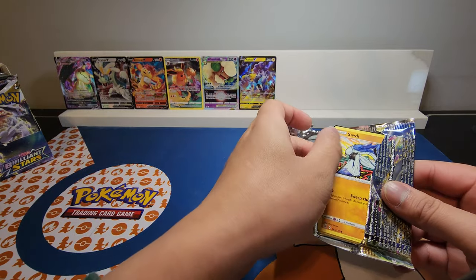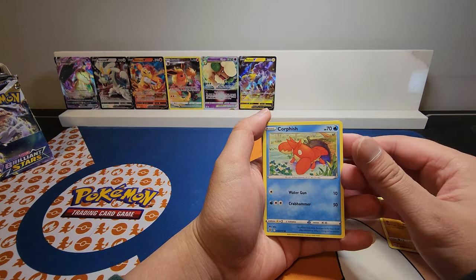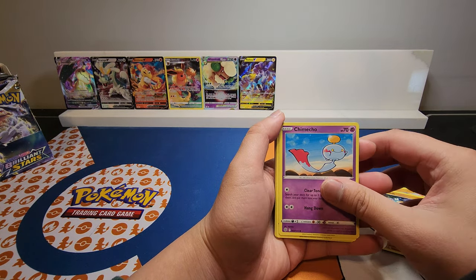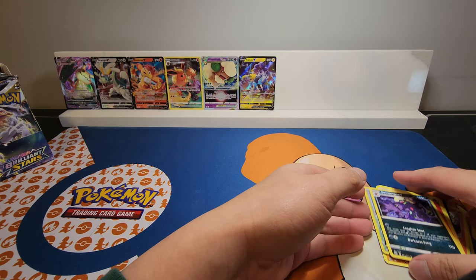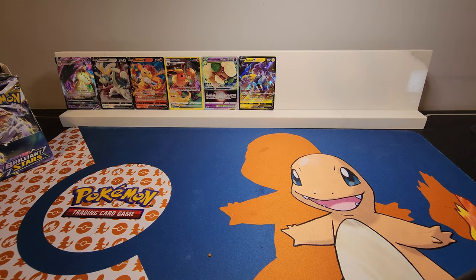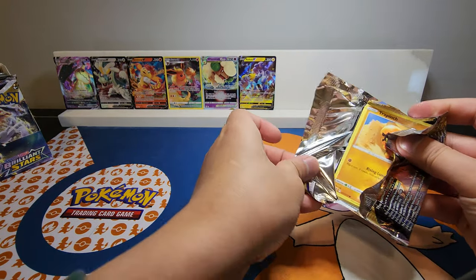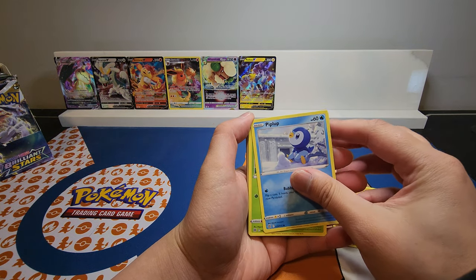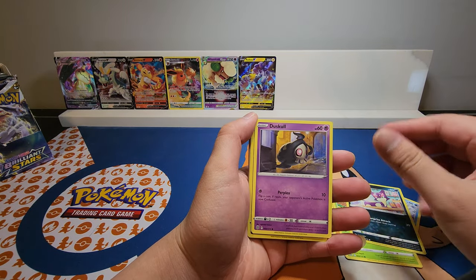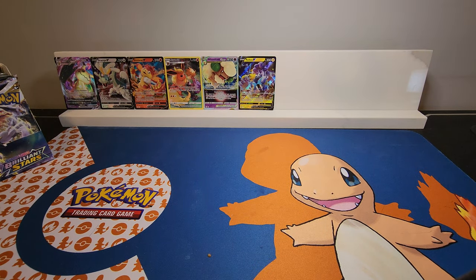I'm thinking of probably collecting the Silver Tempest set because Lugia is actually one of my favorite Pokémon. Gullet, Chimchar, Chimcha, Hawlucha, and Grimmsnarl. Yeah guys, this is halfway through the pack opening — the first half has been excellent so far, hopefully we can get more of the same in the second half. Trimus, Purrloin, Duskull, Mienfoo, and Infernape — on to the second half.